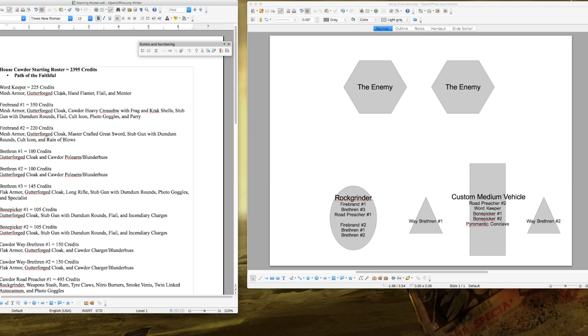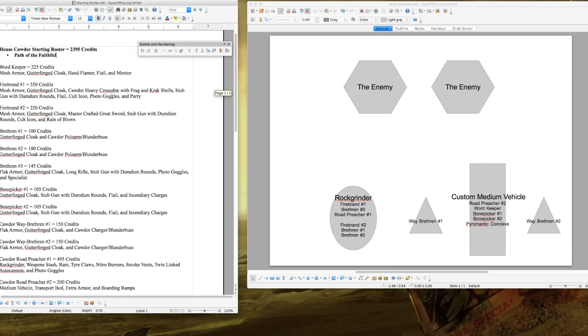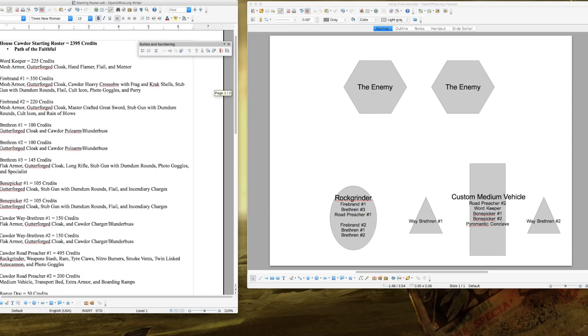The Word-Keeper carries a Hand Flamer and a Flail, plus the Mentor skill. The loadout is deliberately low-key: the Flail gives +1 Strength on attacks and has Versatile (useful if mounted), the Hand Flamer sets enemies on fire, and the Mentor skill means that when fighters in his group take enemies out of action, they earn bonus experience. This lets you exploit XP gain to level up your Bone Pickers quickly.